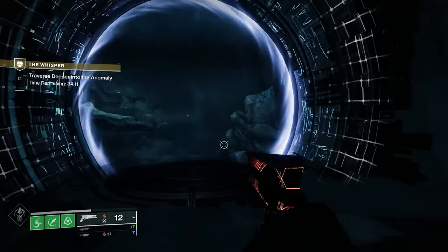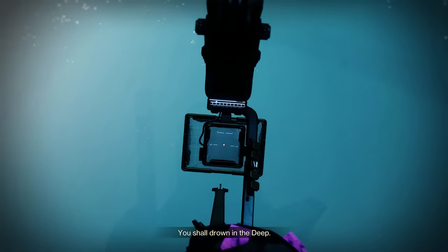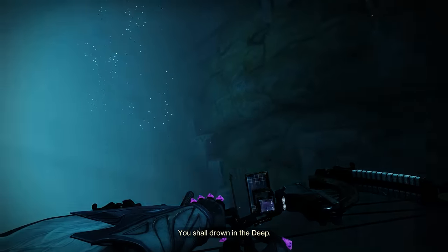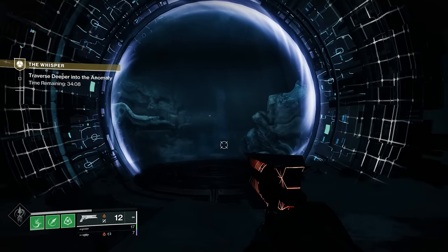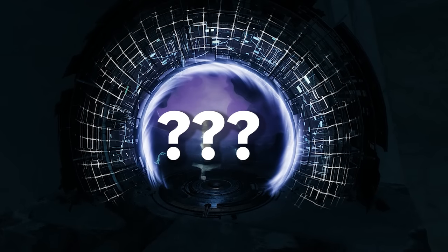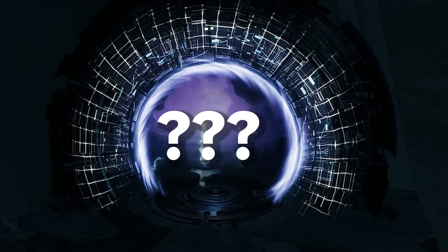The portal in the Whisper of the Wyrm mission has always been a mystery. On its own in the distance, it beckoned Guardians to come closer, but didn't have too much of a purpose besides some oracles. When you would approach, you could see through to the Vault of Glass. But in Into the Light, things have changed and a new image can be seen. Let's take a look.